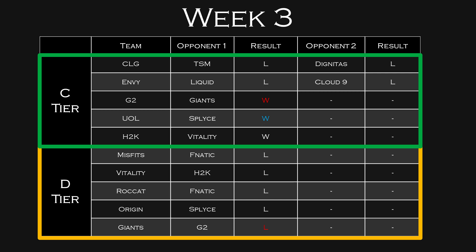G2, Unicorns of Love, and H2K are obviously some of the top teams in Europe, but they're only playing one game this week, so I think they'll be C-tier. That leaves D-tier: Misfits, Vitality, Roccat, Origin, and Giants.